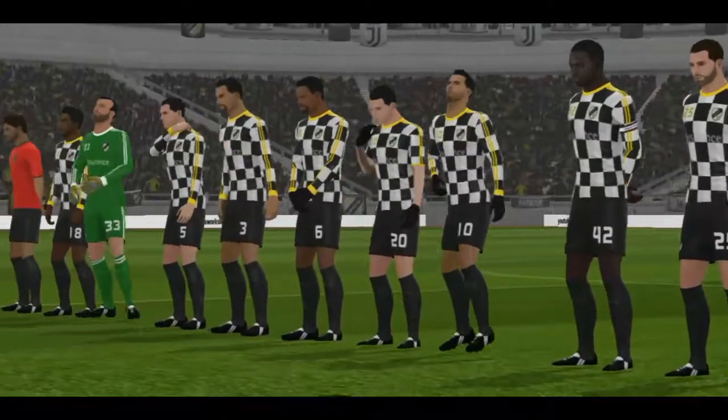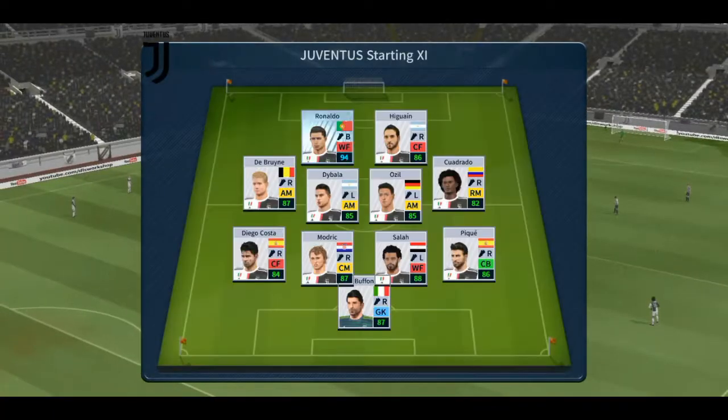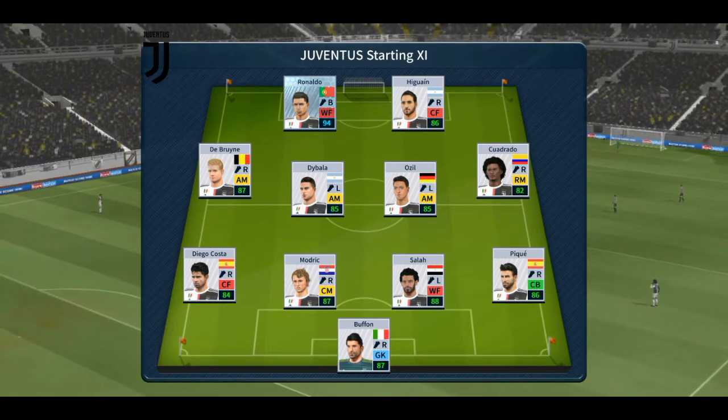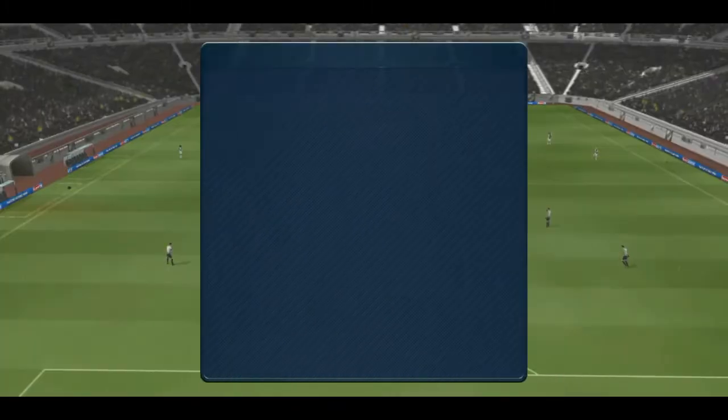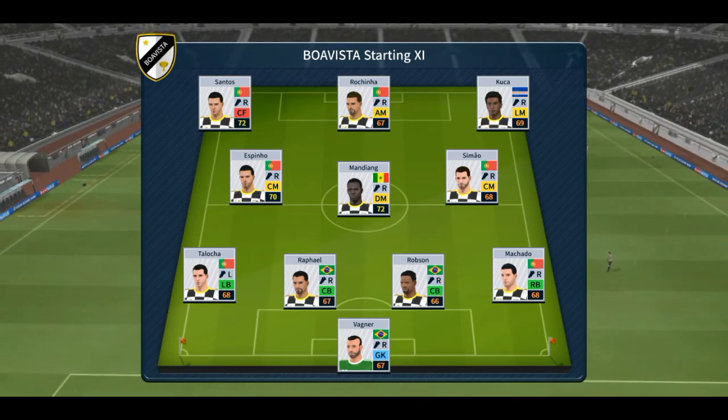The team lineups have been announced, let's see how they weigh up against each other. The team are lining up in a 4-4-2 formation, while they're playing three at the front — it's a 4-3-3 formation.